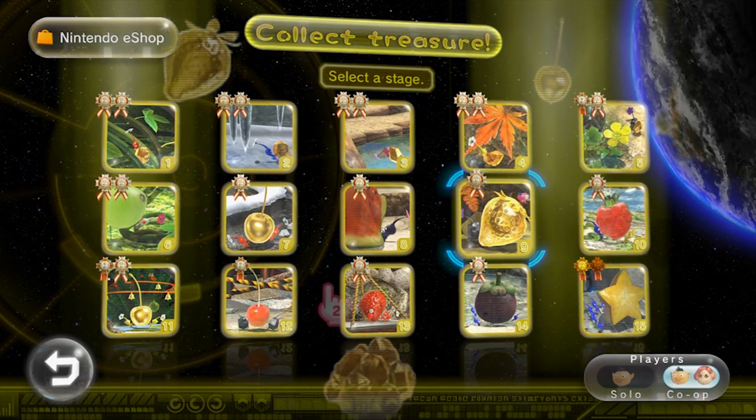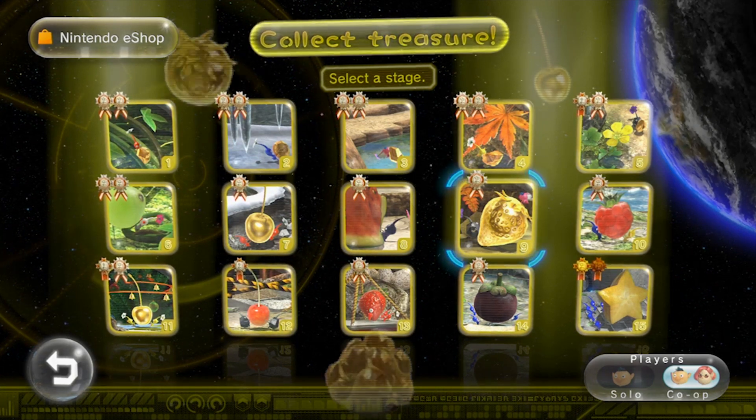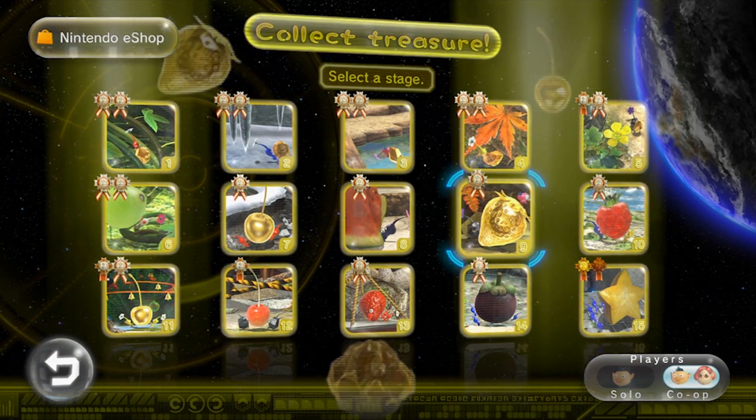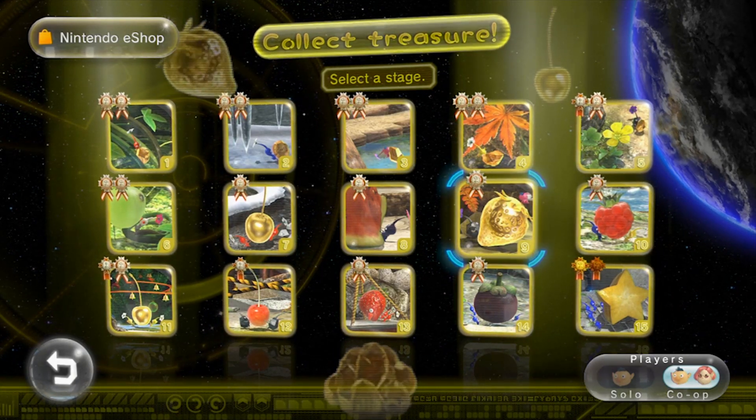2,512 cycles since last visitor. State your name and purpose. Melia Antiqua. I have come to be judged on my commanding capability by the Pikmin audience. Permission granted.